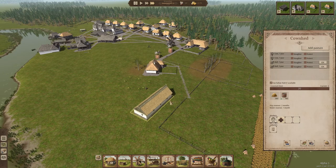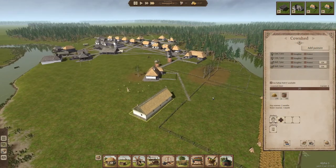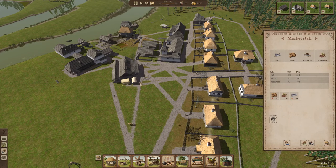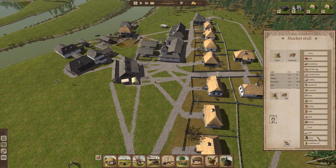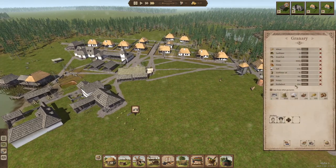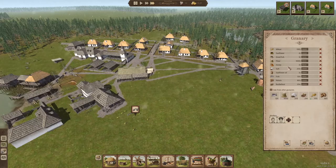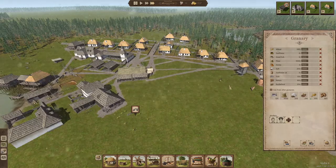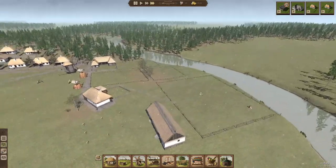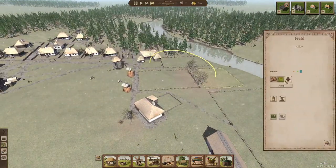We should have milk to sell at the market now, so I'm going to go ahead and put milk in here. We're waiting on nails for our warehouse, and when we get those nails we should be able to move things around. Snow is flying already. We did get our fields all harvested, so that's good.